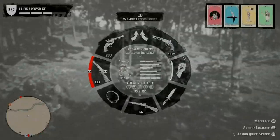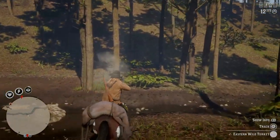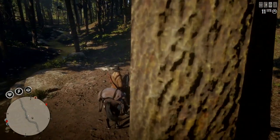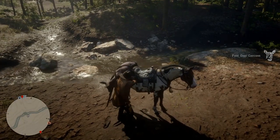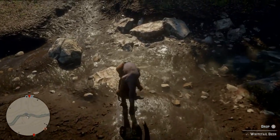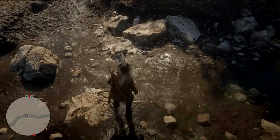Find yourself a deer or something kind of big — you can get turkey, sage, everything else here, but it works best if you have a carcass. Take the carcass, get it off your horse, take it over and throw it in between the creek and this big rock right here.